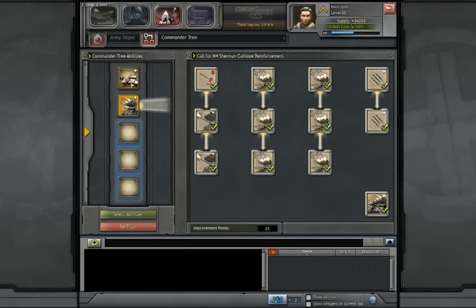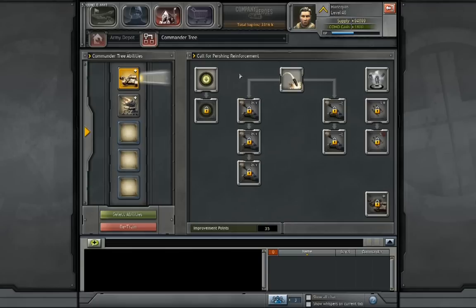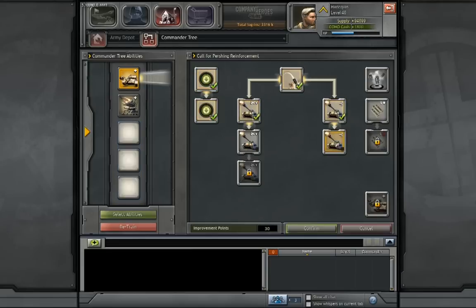Next up let's take a look at the Pershing. You could probably get by without a Pershing in some circumstances, but I play a lot of team games, and the ability to call out two Pershings in a long drawn-out team game — having two Pershings and two Calliopes on the field is so brutal. So I pretty much always spend points in that. If you're a 1v1 player only, you might get by without all of these points, but I'm going to spend the way I do — every single one.